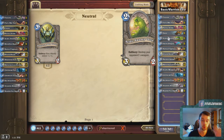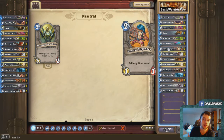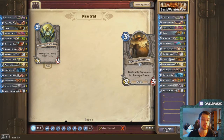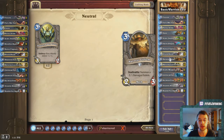If we look at the deck, we have Acidic Swamp Ooze, which we're going to play against anyone that runs weapons. We have Fairy Dragon, which is solid just to drop. Novice Engineer is not going to stay on the board — it's not a pressure minion. So having a Harvest Golem as a pressure minion is really, really nice. Plus, it stays within that 3 or less attack, so it can benefit from Warsong Commander.